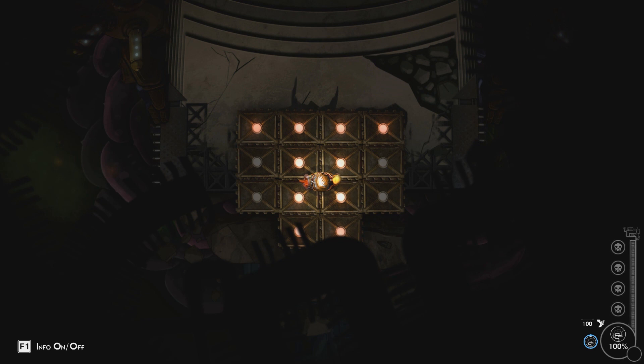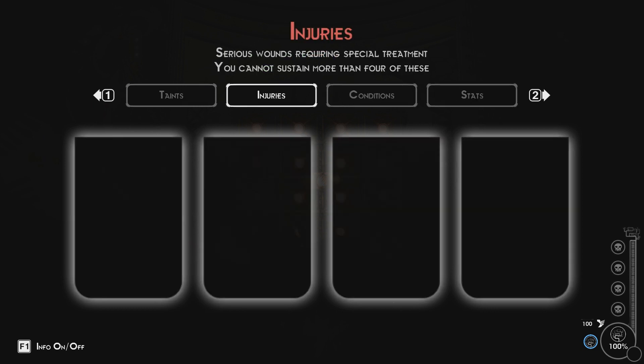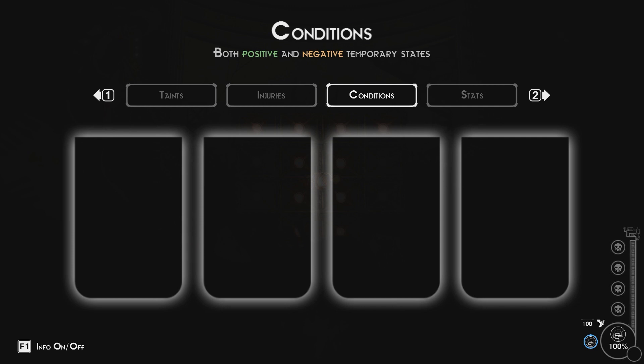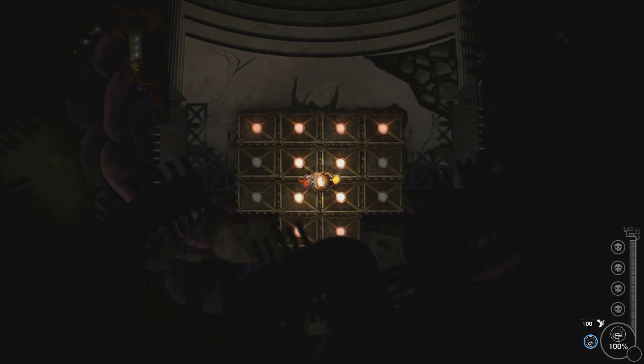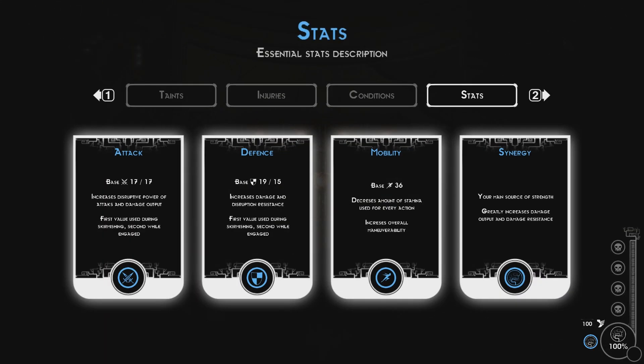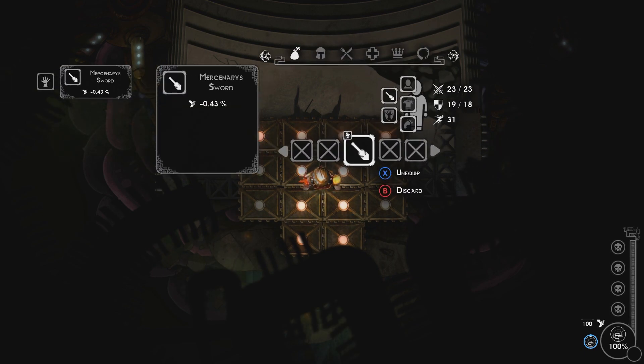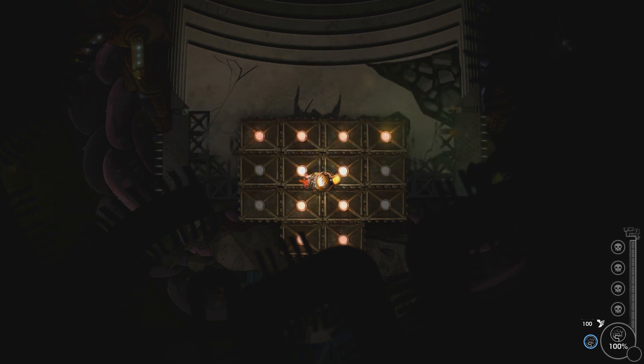It is a roguelite game which means — oh, F1 for info. Base increases, disruptive attack, defense, mobility, synergy. Taints — various wounds requiring special treatment, you cannot sustain more than four of these. Both positive and negative temporary states and so on. This is interesting. F1 — yeah, this almost requires a controller, let me just plug one in. There we go, I got a controller on now. That's my inventory I'm assuming. There we go.